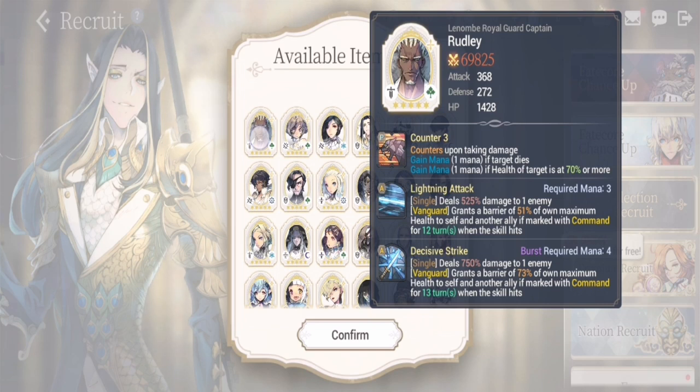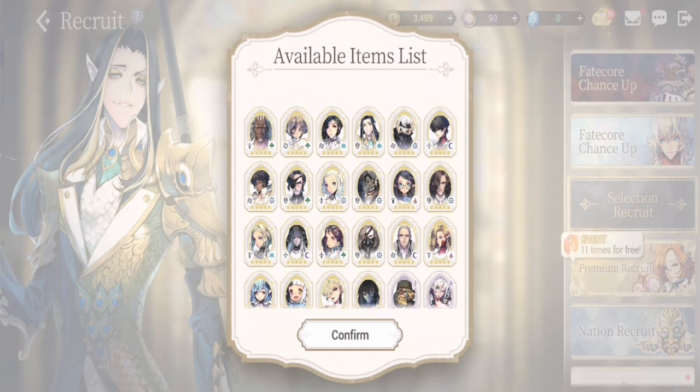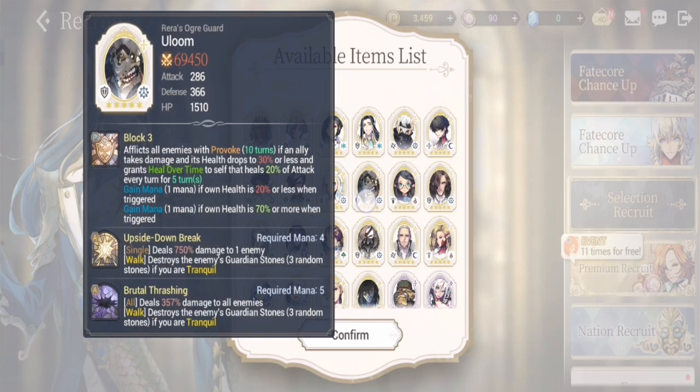You'll need more damage as the game progresses, so Rudley is my top reroll recommendation. My second pick is Uloom. Uloom isn't at full potential right away, but once you get Battery he becomes a good finisher in the chapters — he can break multiple guardian stocks. As a standalone, he has provoke and high damage for a defender.